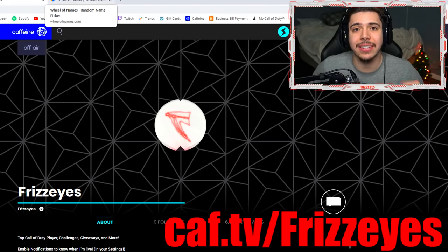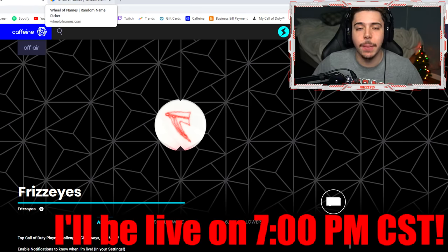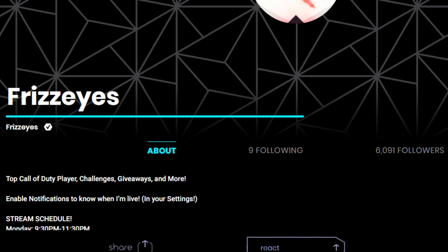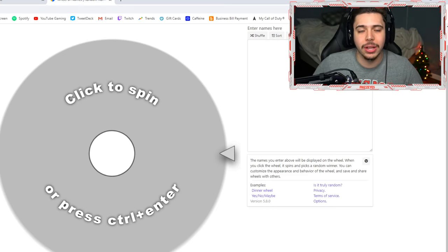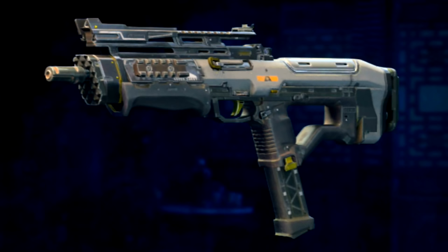I will be live tonight on Caffeine at 7 o'clock p.m. CST. Make sure you guys follow me over there. You can download the application on your phone or tablet — it's free to sign up. We just hit 6,000 followers yesterday, and we're almost 900 followers away from 7,000. Be here in today's stream — we're going to be giving away free DLC weapons by spinning the wheel. Drop a like in the next five seconds if you'd like to unlock a free DLC weapon in Black Ops 4.